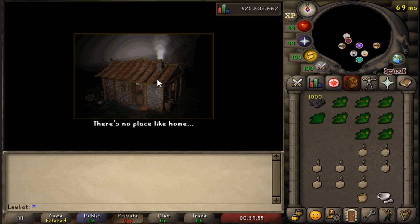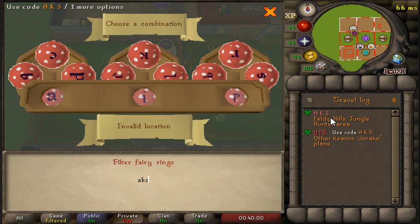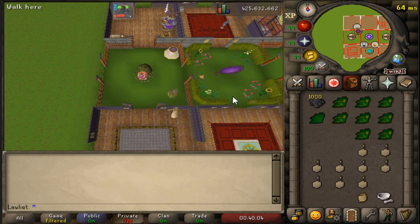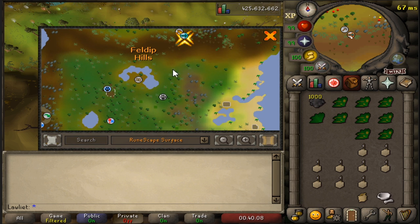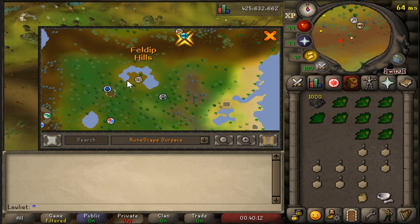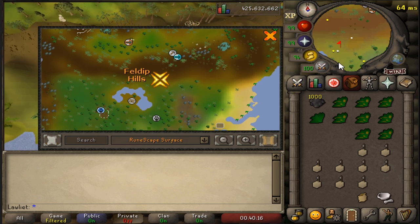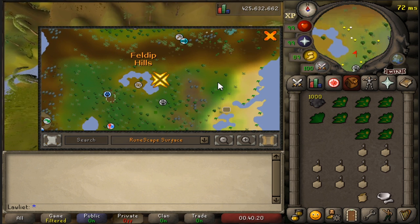To get there, I'll be teleporting to my house to use the fairy ring. The code for this is AKS, which teleports us to the Feldip Hills — that's where we'll be hunting the red chinchampas. If you don't have access to the dungeon I'm going to, there are some red chinchampas spots on the way from there. Just know it's highly recommended to use the dungeon because you'll make a lot more money and are less likely to be crashed.